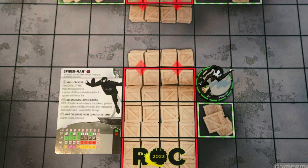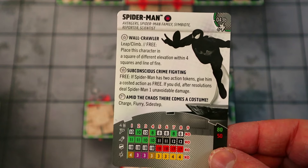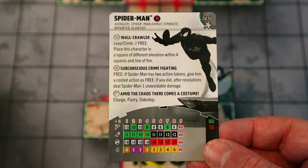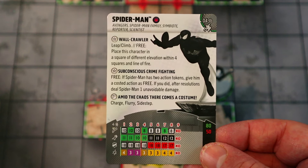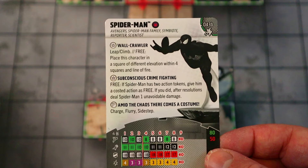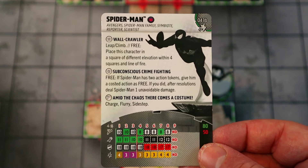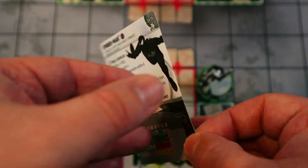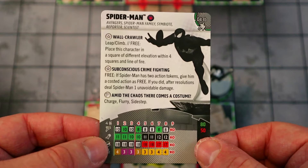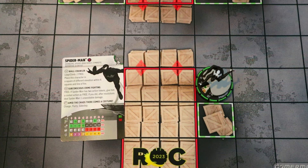This is the best Spider-Man we've ever had and by far in my opinion one of the best Heroclix figures of all time — definitely worthy of the number one figure of 2023. I'm a huge fan of Spider-Man, a huge fan of Venom, and like I said, slap a symbiote on anything and I'm going to love it. This figure feels so much like the Spider-Man from that story, with the subconscious crime fighting trait allowing him to continuously make actions even when he's double-tokened — just like when he woke up in the middle of the night out in the suit fighting crime.